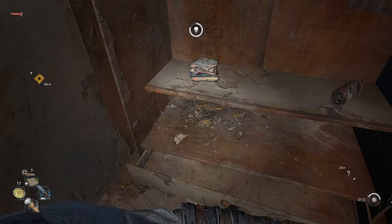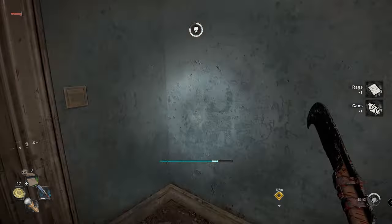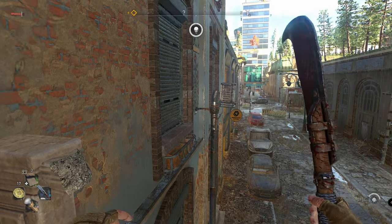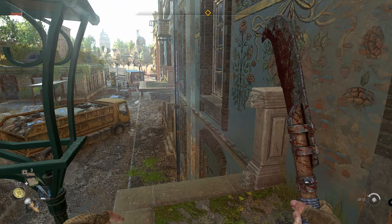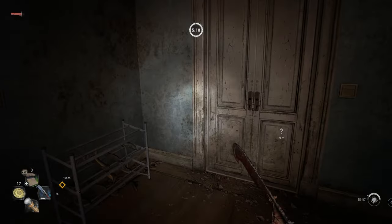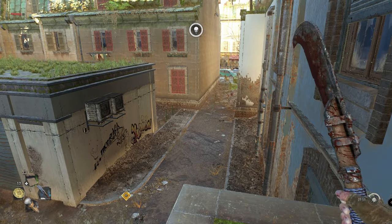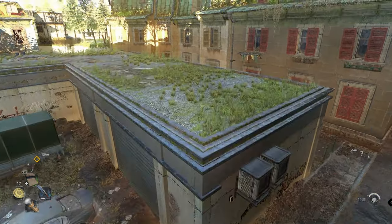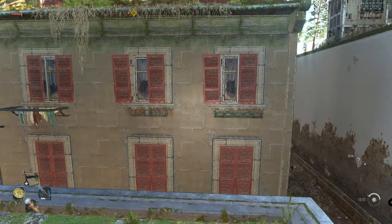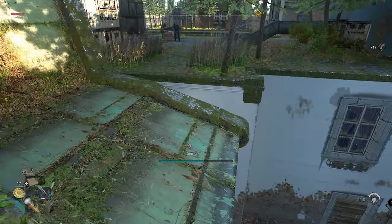Let's open up this cupboard — not much here, got some cans and some rats. There's an unknown location on that side of the building. We have to get there somehow because there's a lot of loot there. Can we get up? Yes we can, that's nice.